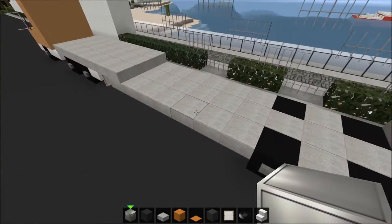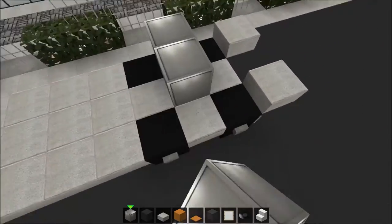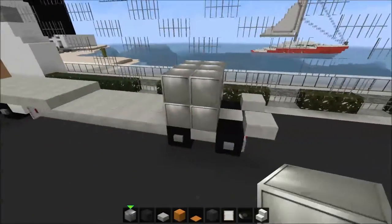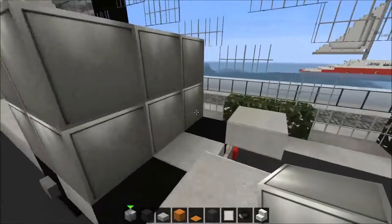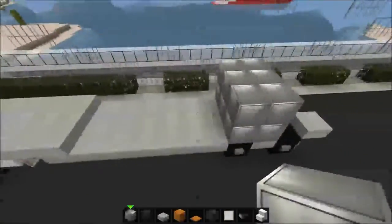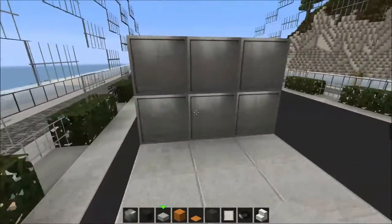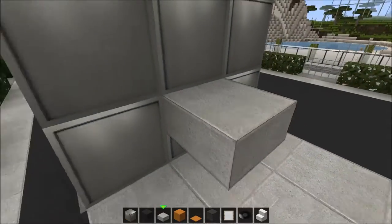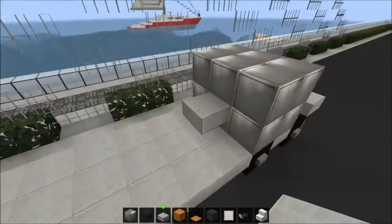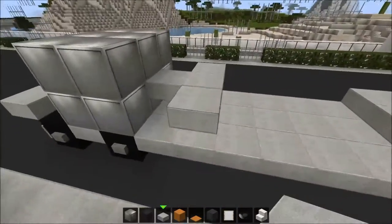It's seven blocks long. You start from here with a block of iron, three wide, and like a two by two shape. In the middle you want to have a stone slab right there, and you want to take that stone slab out to here.